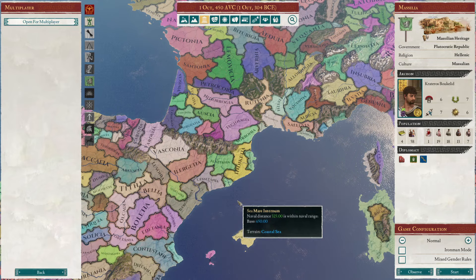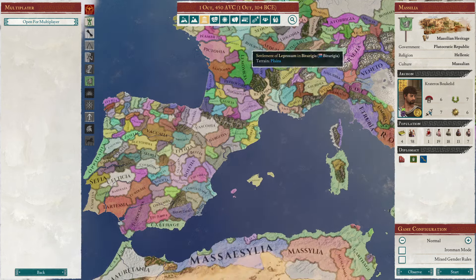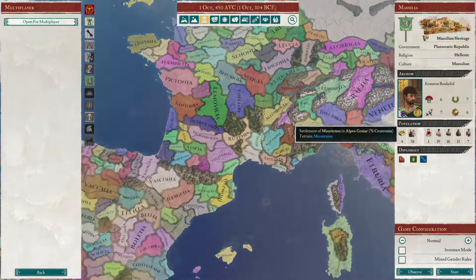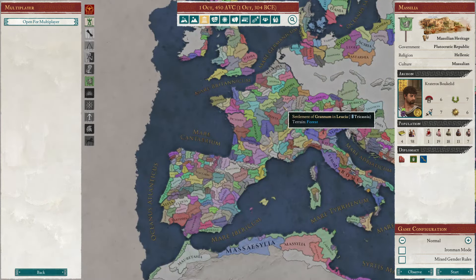Massilia is also furthest from Carthage, and as a republic, either Rome or Carthage would befriend you if you wanted. You'd be able to build up from scratch in Gaul, building cities in unsettled lands. Massilia and these other western Greek cities are really good choices for new players and advanced players who may have overlooked them.